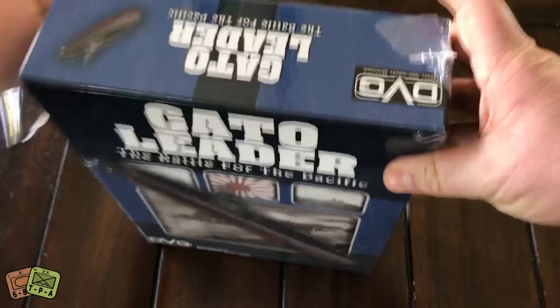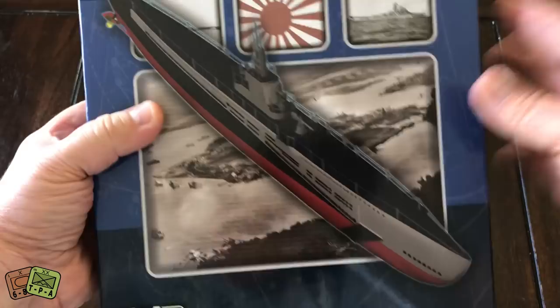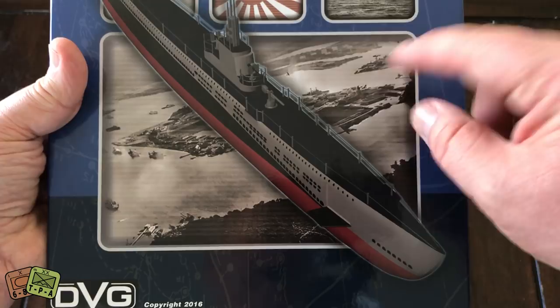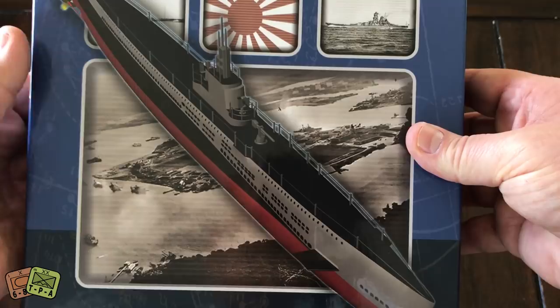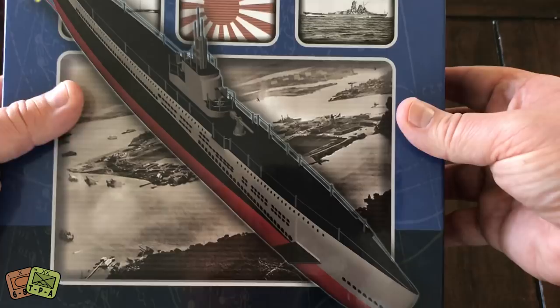Gato Leader came out in 2016, so it's not a new game by any means — two years old — but it's new to me. Let me get rid of the wrapping and look at the cover. I like Danverson Games; I think they do a great job. The one area I'm always a little disappointed: while they use great period photographs — you can see a photograph of a port and a warship with the Imperial Japanese flag — the submarine itself is kind of a digitized version. I would prefer hand-drawn or other art, but that's just a preference.